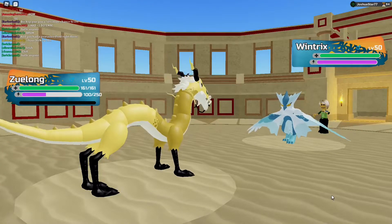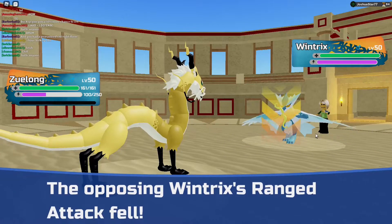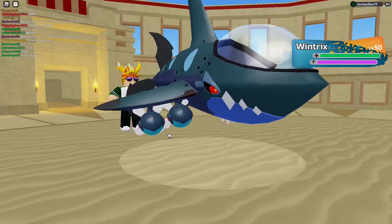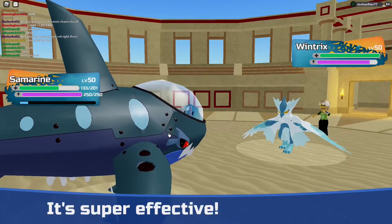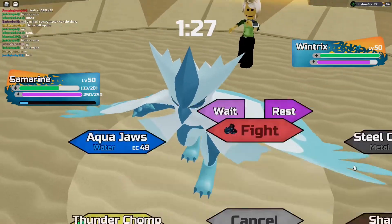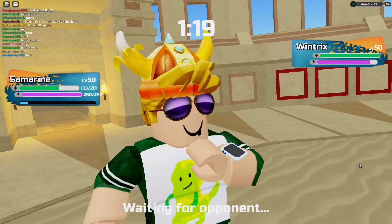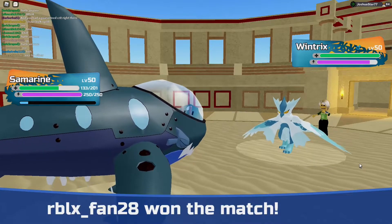Ancient Roar. Now I could save Zulong for the Upcindergon. Sunmarine, you can come in — thank you. My Samarine has much better. I'm going to click Steelcrusher. He is much better — that is very unfortunate. I'm clicking Steelcrusher then. Well, let's go into a fourth battle.